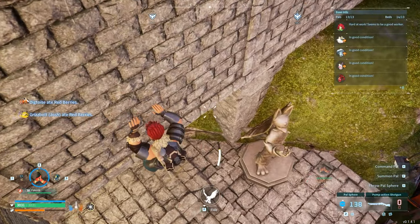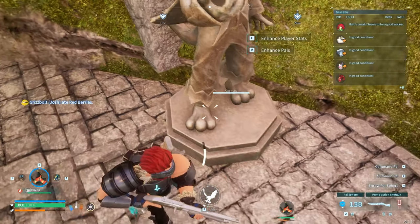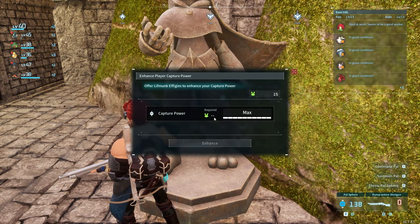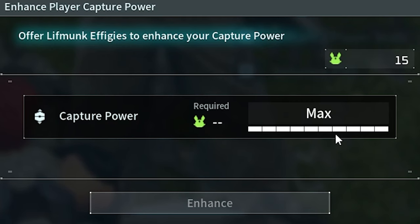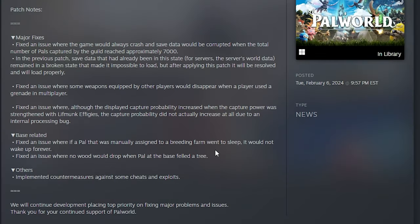By going to the statues and hitting 'Increase Player Stats,' you could have your effigy upgrades all the way up to max. But it seemed like it didn't get any better — which it should now. So if you had your capture power maxed out and weren't getting a good capture rate, it should be fixed and working properly now.